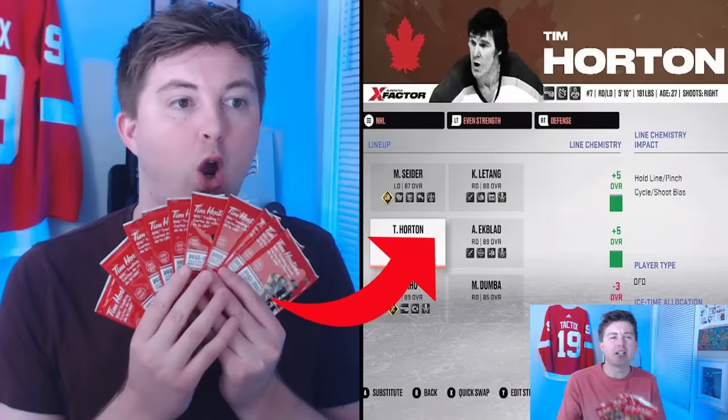What's going on guys? It's time for one of my favorite videos of the year. I'm going to take all of these Tim Hortons hockey cards and build a team in NHL 24 franchise mode using the players we pull. At this point, this video is definitely an early tradition. I've got nine packs in total — three cards in each pack — so hopefully not too many duplicates. 27 cards should be enough.